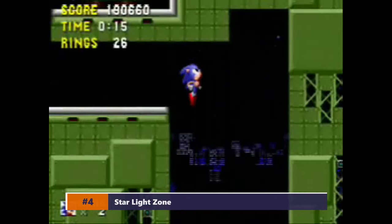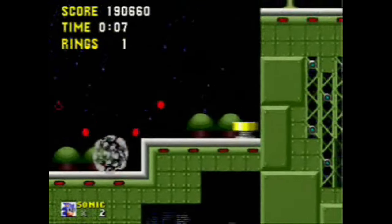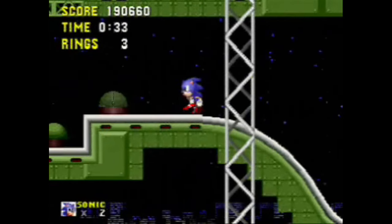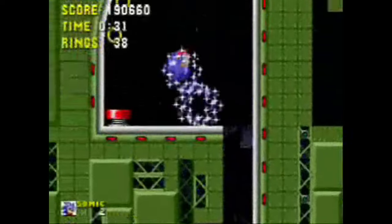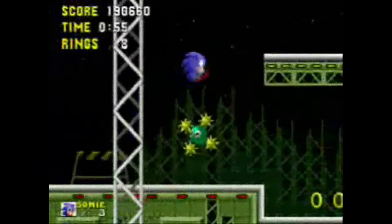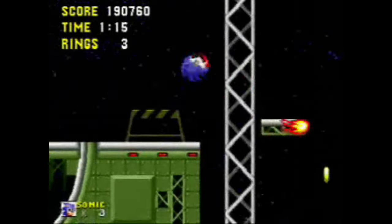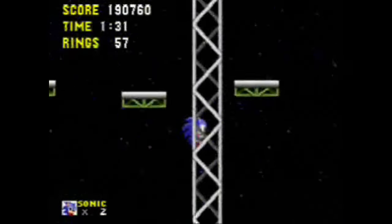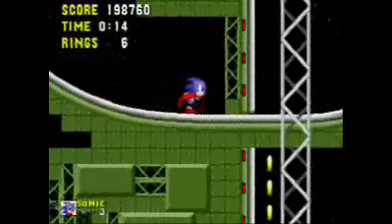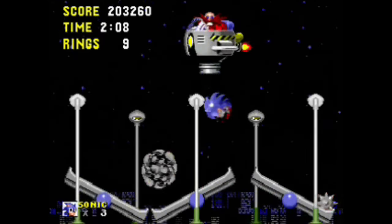Number four: Starlight Zone. The arrangement is minimal — there's a lot of space where the instruments are allowed to breathe, but at the same time it has a very full sound. It's written and produced so well that the balance is there. It's mainly split into two halves. The first section is so pretty, and the second half maintains the atmosphere but has a really cool horn section — a saxophone of some kind — and the way it goes back and forth with the chimes is an interesting combination. It definitely has a different feel than the rest of the soundtrack. It's not quite as energetic and upbeat; in fact, there are no snare drums at all. It's got a kind of bossa nova-ish beat to it. It really stands out on its own.